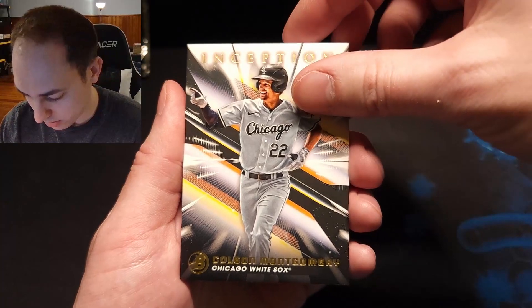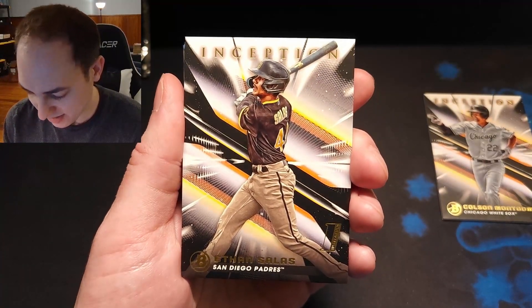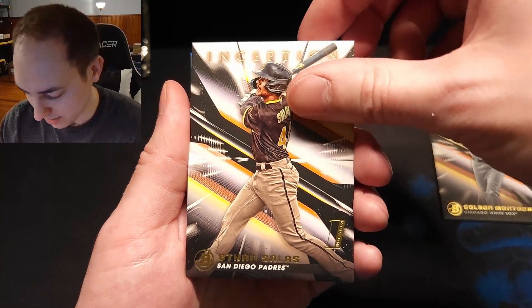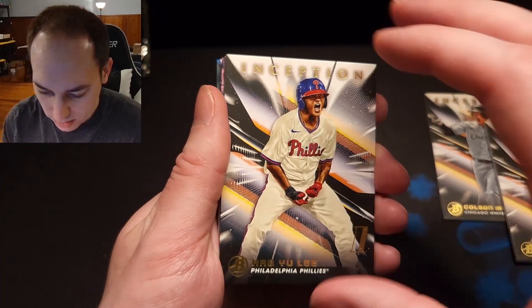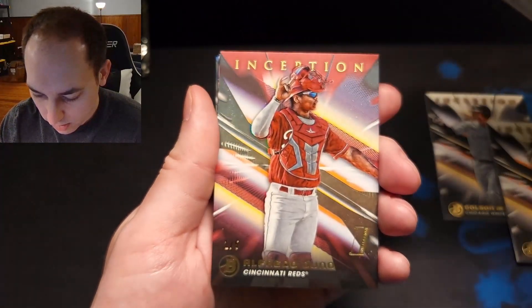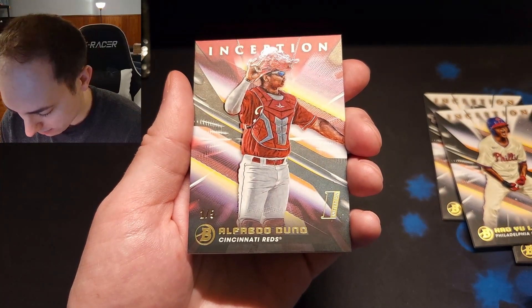So we got Colson Montgomery on top. Nice. Ethan Salas — that's a nice hit. There's Haya Yuli. And then we have a red — this is Alfredo Duno.